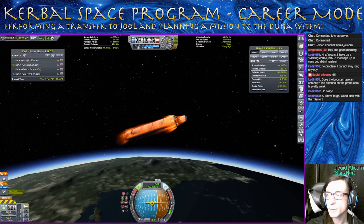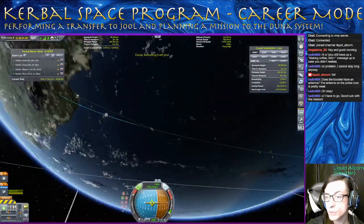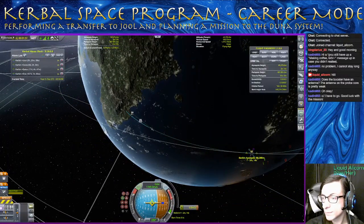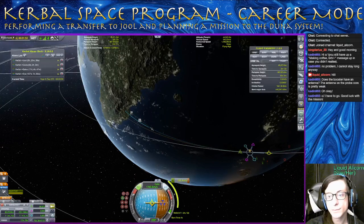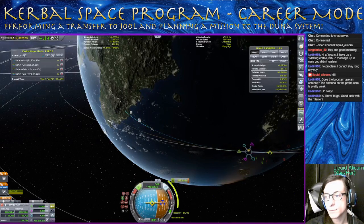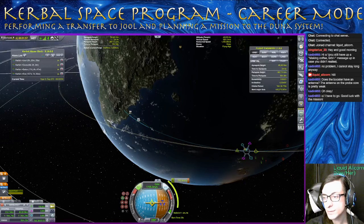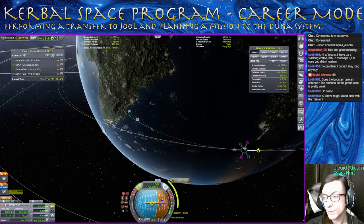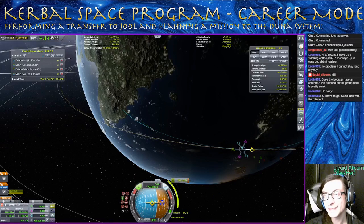We're pretty much just floating up towards that apoapsis. We're going to need to burn again when we get to that apoapsis to circularize it around this height. Hold prograde until it swaps. The orbit is closest to circularized when things have moved — when the apoapsis has moved 90 degrees.